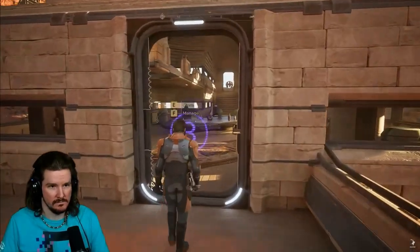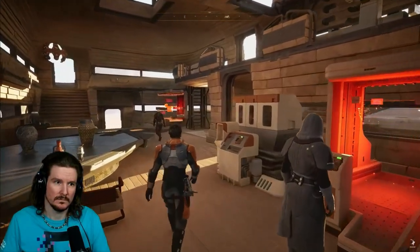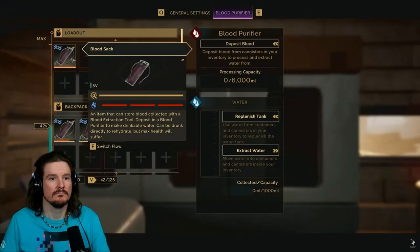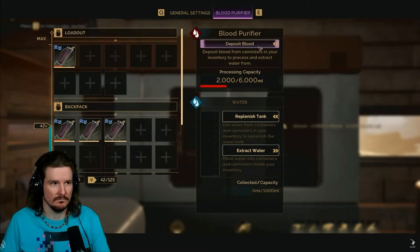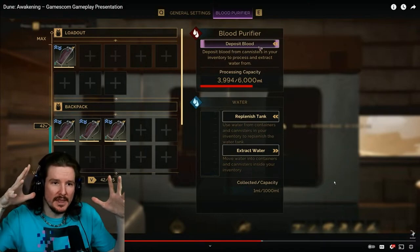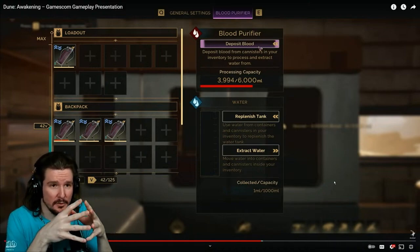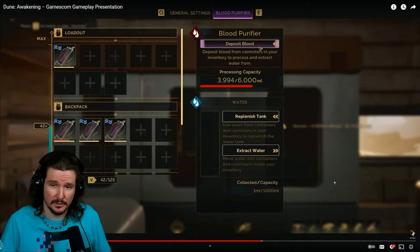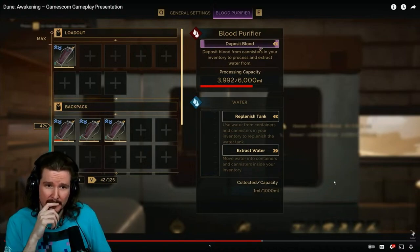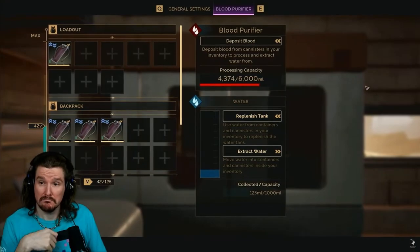Once you finish crafting a base, you want to fill it with machines, fabricators, and refineries. Hearkening back to the blood extraction we did earlier, we have the blood purifier. We take the blood from our blood sack and deposit it into the blood purifier. Building as a group and collecting all your resources together is going to be really fun. The purifier refines blood into fresh water, which you can then extract into your water containers and carry out into the desert.